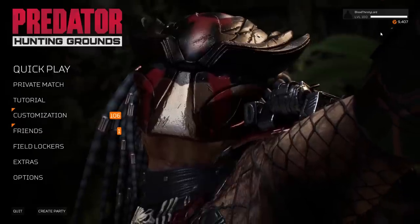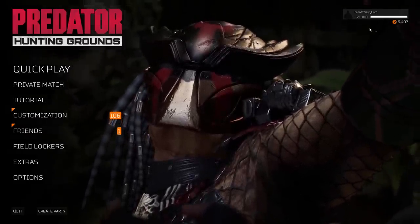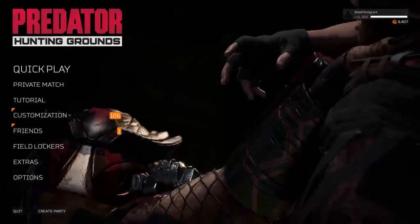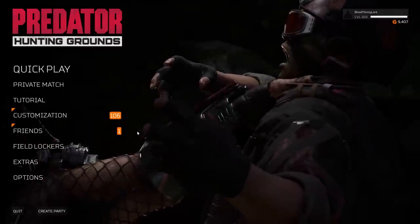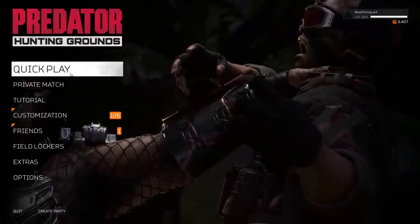The reason we're highlighting this today is because the servers are down and you still want to play the game and gain currency to unlock your field lockers, get new cosmetics, and prepare before the Dutch DLC is out. When that comes out, everyone's going to want to unlock Dutch — possibly through currency — and also the new weapon and new knife. So stack your currency now. We'll highlight how to do this as quickly as possible.